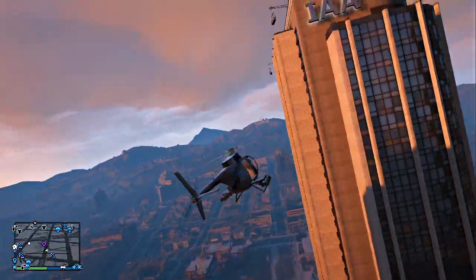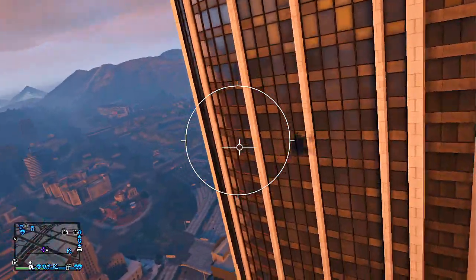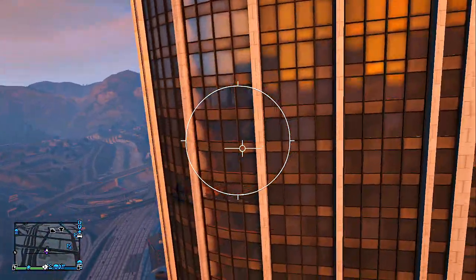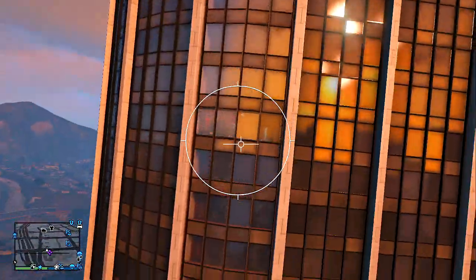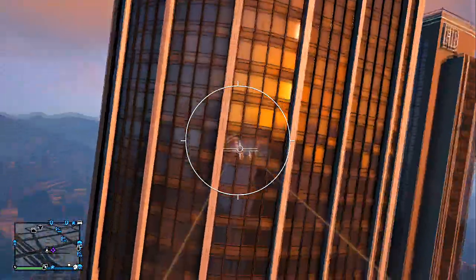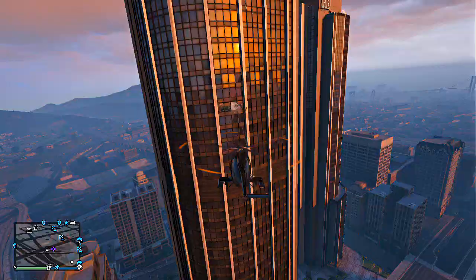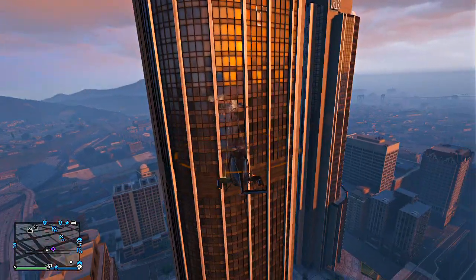Okay guys, so when you get to this location, you're going to see the IAA building. The window is going to be on the left side. You're just going to go down a little bit — it's better to see it in the dark — but you'll see four windows where you can look through. You're going to want to shoot all four of them. The third one is going to look like it's not shot, but that's the one you're going to parachute into. Just be patient with this.